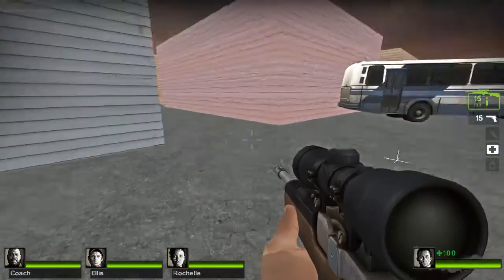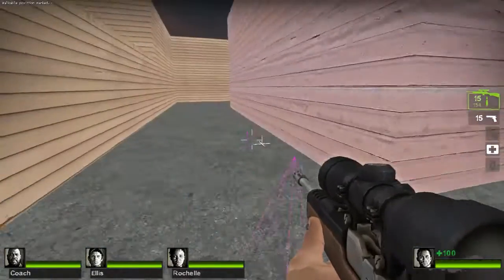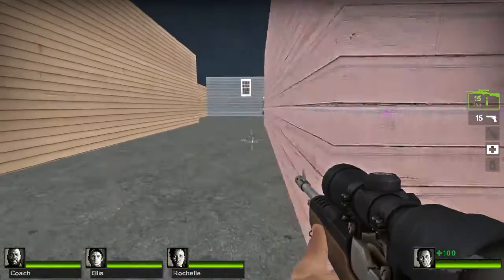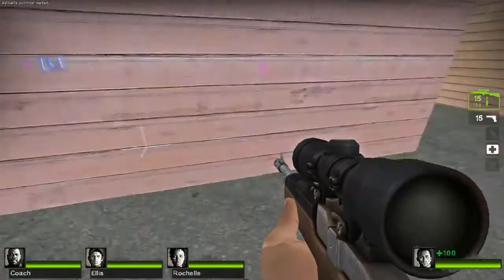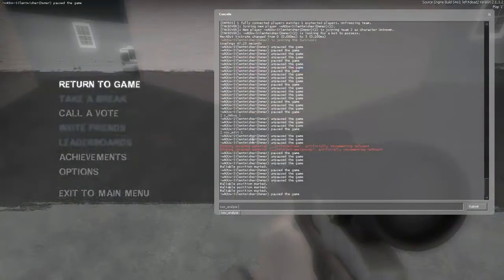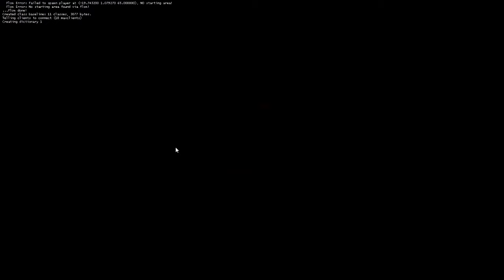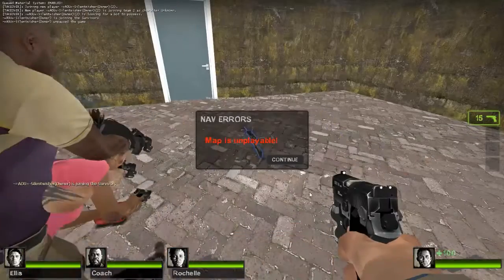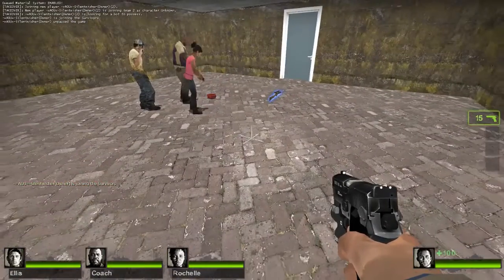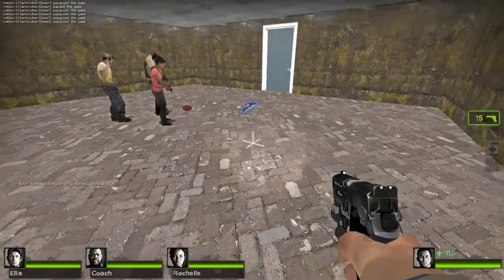We're going to get some general locations that are walkable — as in zombies should be able to walk on it, players, etc. So I only did a couple there. Now that I did that, I'm going to go in console and do nav_analyze, and then it's going to do its thing.